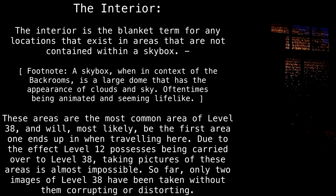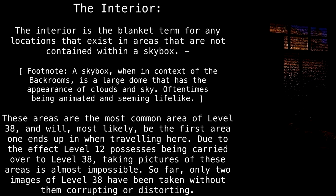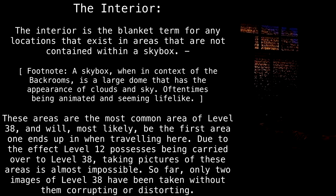The interior is the blanket term for any locations that exist in areas that are not contained within a skybox. A skybox, when in context of the back rooms, is a large dome that has the appearance of clouds and sky, oftentimes being animated and seeming lifelike. These areas are the most common area of level 38, and will most likely be the first area one ends up in when traveling here. Due to the effect level 12 possesses being carried over to level 38, taking pictures of these areas is almost impossible.